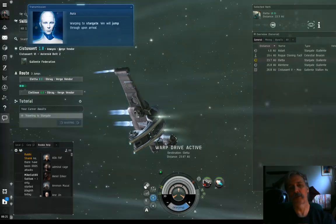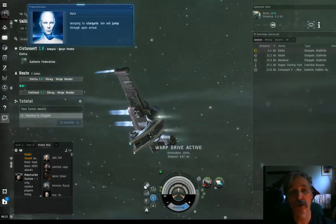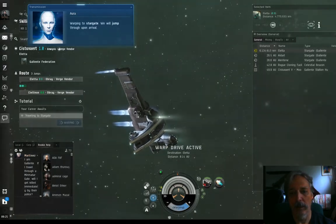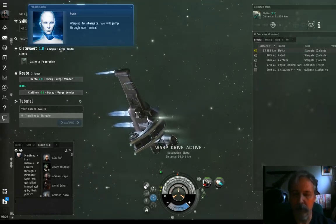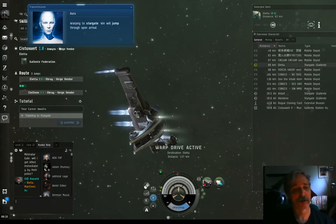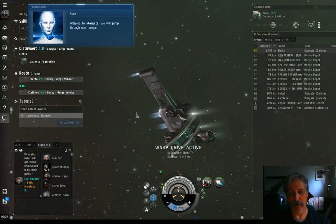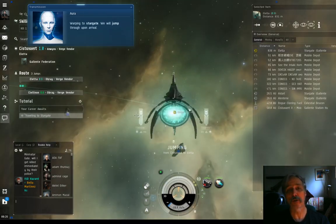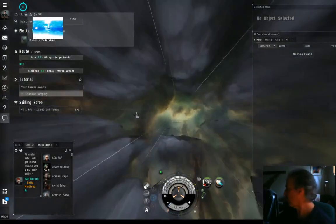The career agents give you a standings increase, they give you some money and ships to start out, and are just a way to get your feet wet in the game before you actually try to jump into the deep end. There are people who will tell you to go right into null sec on day one, and good on them if they can do it, but if you can't, that's okay. Learn how your ship works, how to fit your ship, how various parts work, and learn what you like doing - play your game.